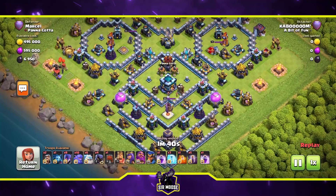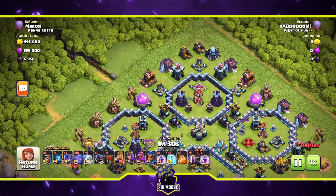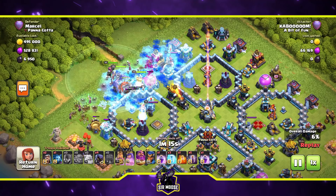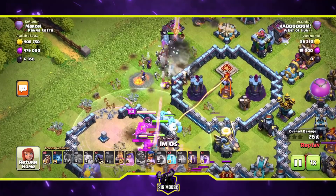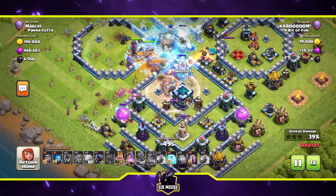Let's jump into the first replay. We're going to make things as easy as possible. Some bases you'll need to funnel - king on one side, ice golem, a witch and a couple of bowlers on the other - but this base we don't need to. Put the ice golems down, then the witches, then the wall wrecker in the middle, then the heroes, and bowlers last. Rage spell down to help all the troops into the base. Don't be afraid to use the Grand Warden ability early, and get ready with headhunters to take out enemy heroes. Royal champion deployed on the right to help out.